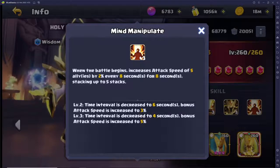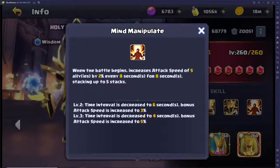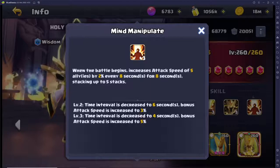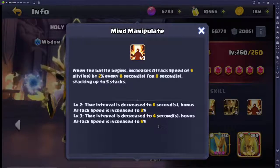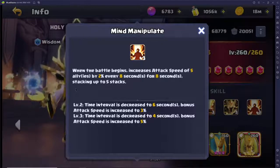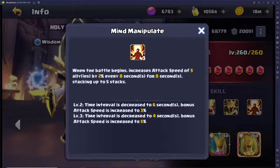Mind Manipulate is his last ability — when battle begins, it increases the attack speed of five allies by 2% every 8 seconds, stacking up to five times. At level three, the time interval is decreased to every 4 seconds and the bonus attack speed per stack is increased to 5%, so you can reach 25% increased attack speed for all five allies. Honestly, depending on how strong your team is and your runes, you could do a ton of work in those four seconds at the start of battle.